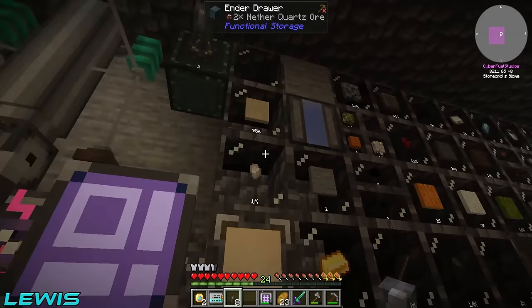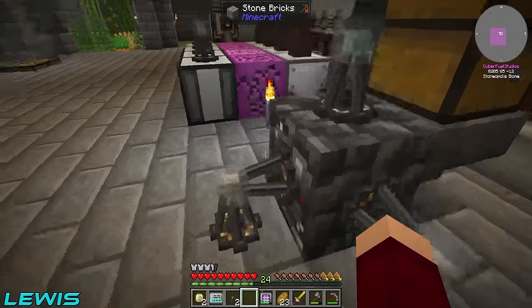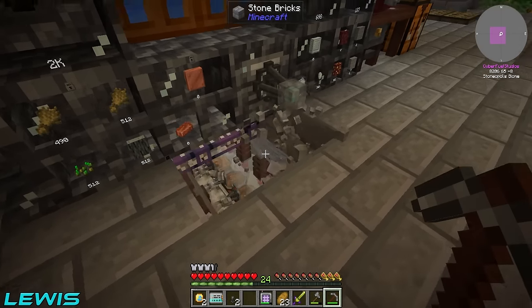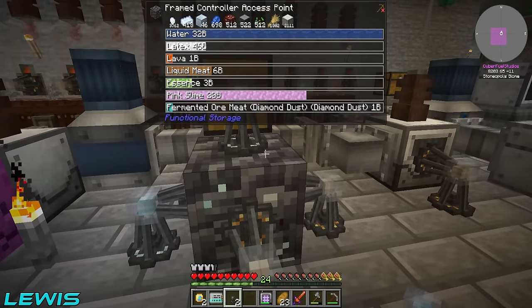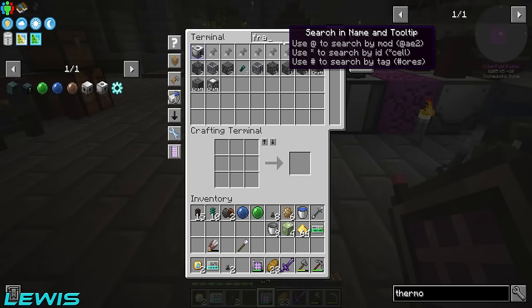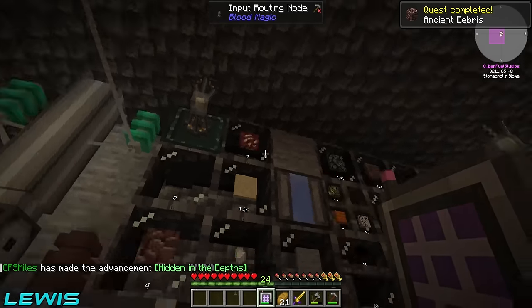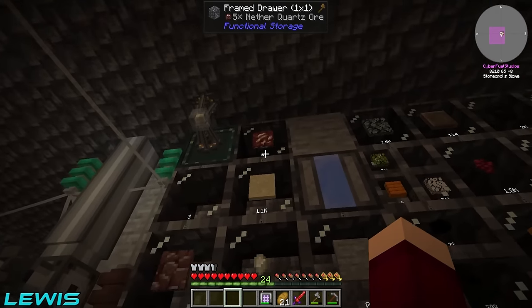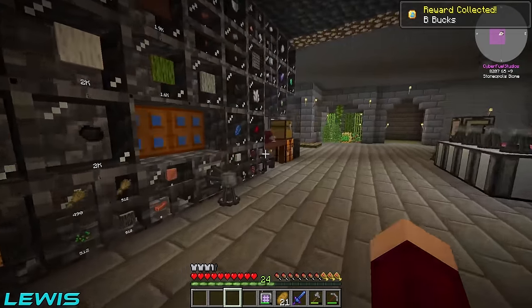I'm over at this side waiting for these to output. Let me insert — and we got some void stone output! Such a rich resource. I need to find a place to put this output routing node — I might need to make another framed access point since we've run out of places to insert and extract. I'm going to make another one and then we should be set. This ender drawer is working in the void dimension on a blacklist — we're getting ancient debris, void stone, and nether quartz ore all over here.